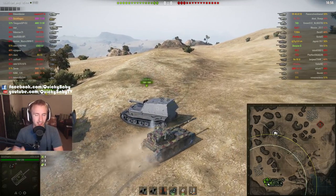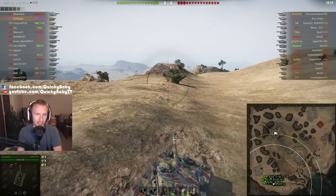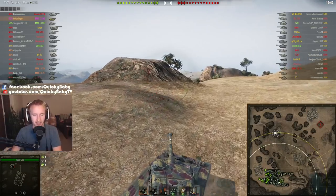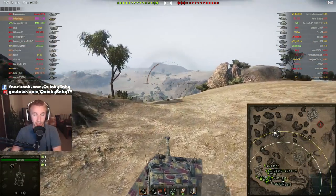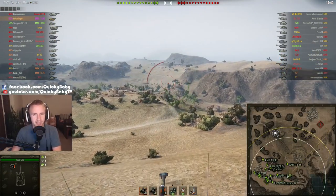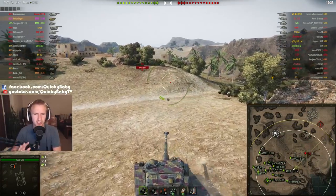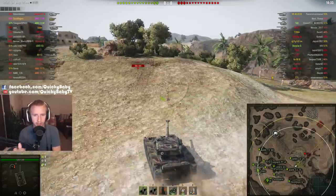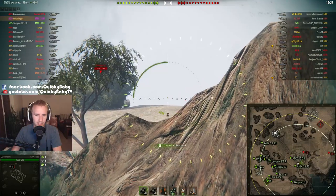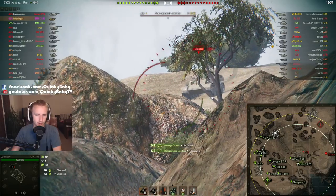One thing you might have noticed on Corellia, and one thing you're definitely going to notice on El Halouf, is just how much quicker the AMX 1390 can be to engage its targets. That's because Wargaming have dramatically buffed the dispersion and the aim time of this vehicle. Previously this tank had three seconds aim time; now we're talking 2.7 seconds. The dispersion values when moving and turning the turret have been buffed by about 40%, so the amount we have to aim in the 1390 is not as significant as it used to be.